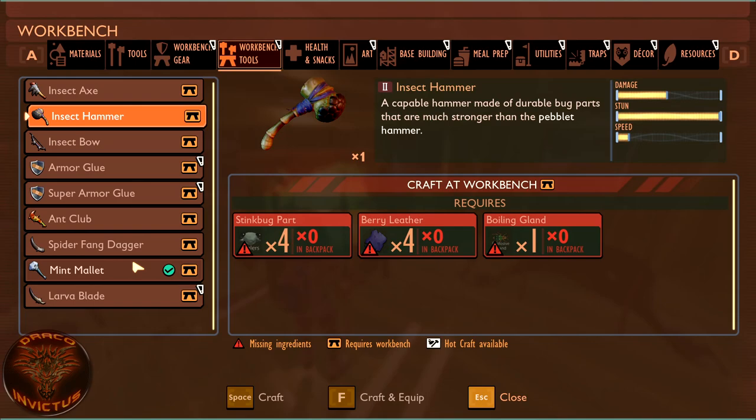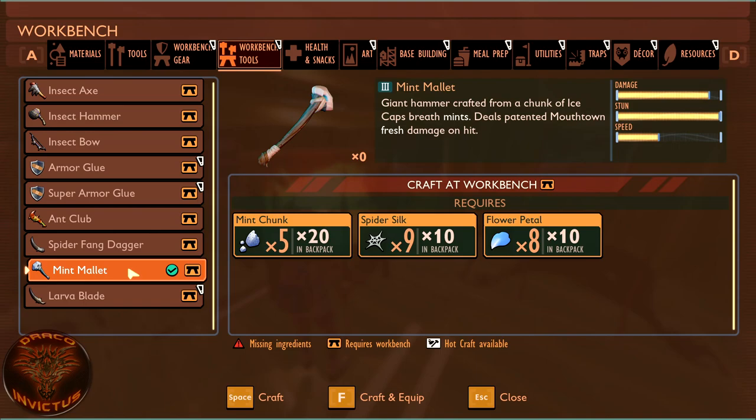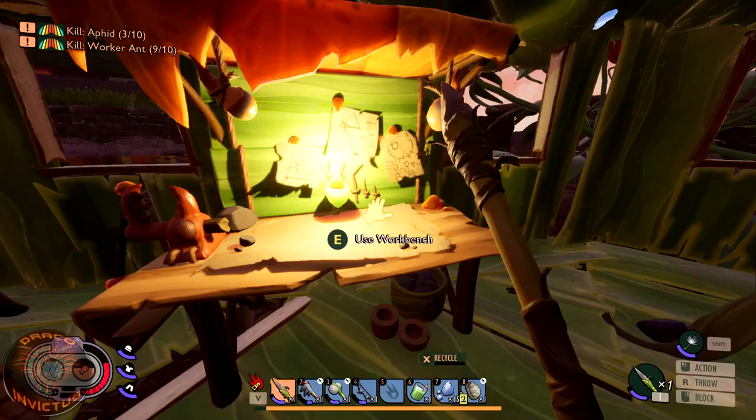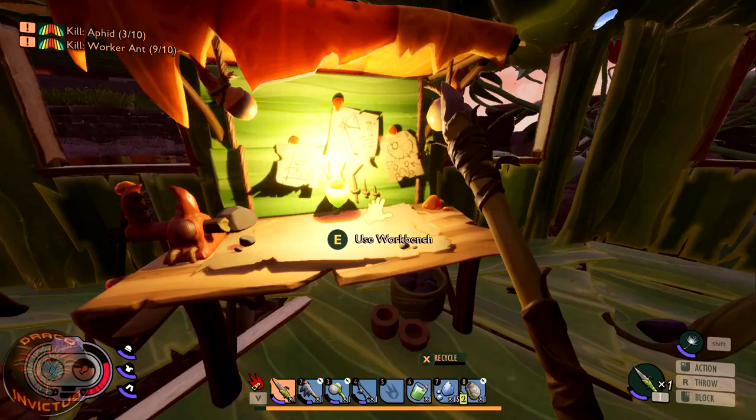Let's get in here and make our mint mallet. It takes five mint chunks, nine spider silk, and eight flower petals to make the mint mallet. The damage is off the charts, the stun is fantastic, and the speed — well, it's a heavy weapon so you get three swings with a full stamina bar if you're wearing the right armor. The mint mallet is definitely worth picking up, and — there we go — the mint mallet is done!